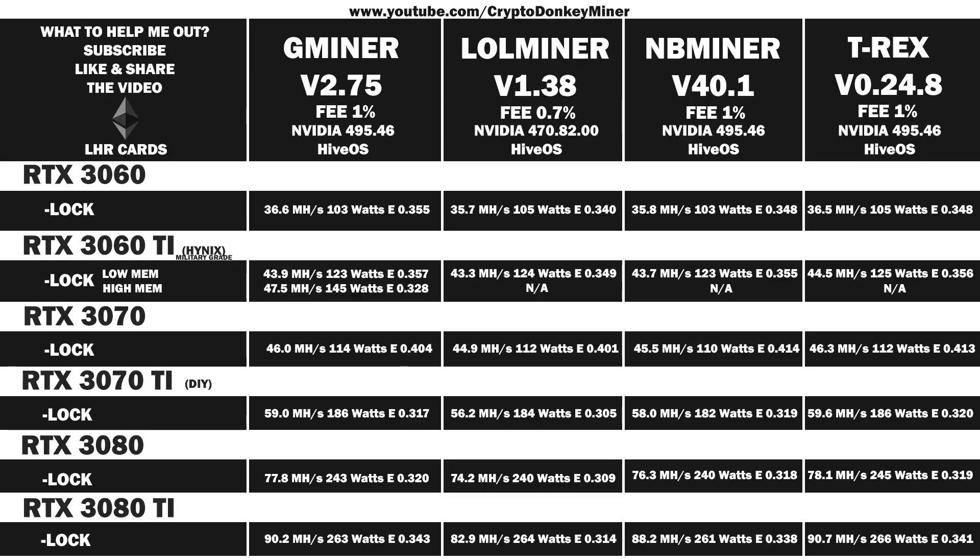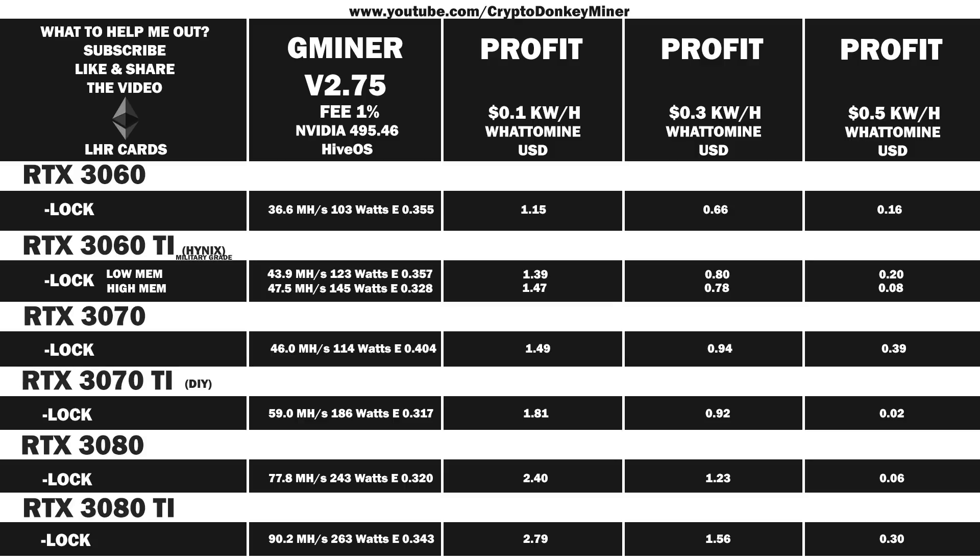Enough complaining from me — let's move on to have a look at the profits, or if we can even call that, since the market got a very nice haircut today. I've added the profit when a kilowatt hour costs $0.10, $0.30, and $0.50. If you are around $0.50, you should really consider investing directly in crypto instead, at least for now, or invest in solar power and then get your electricity for free, with the exception of the extreme premium it actually costs.